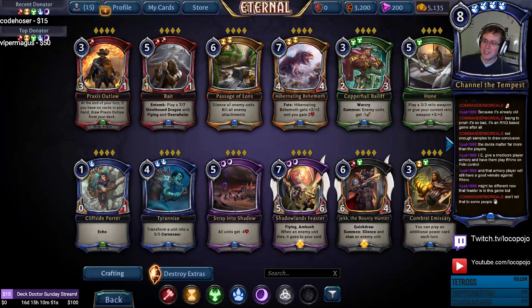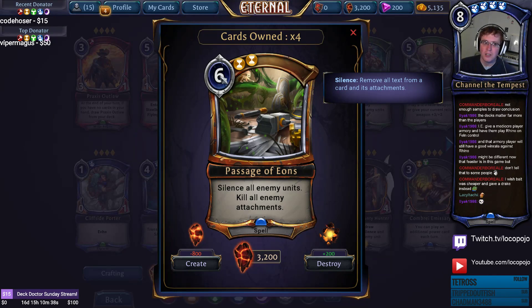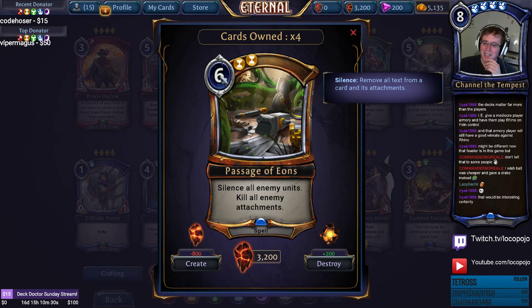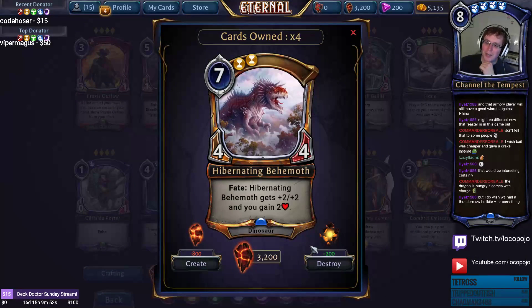Passage of Eons is a six-cost two-time-influence spell that silences all enemy units and kills all enemy attachments. It used to be called Passage of Ages in closed beta. It's a great sideboard card for tournaments and a solid one-of in Celestial Omen-style decks that need to destroy weapons. Be careful playing it in legion decks since it'll also silence Permafrost on enemy units.